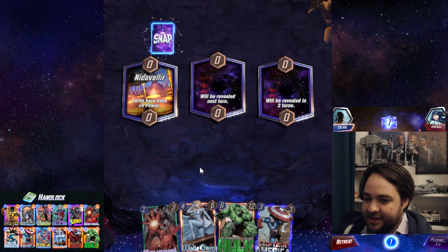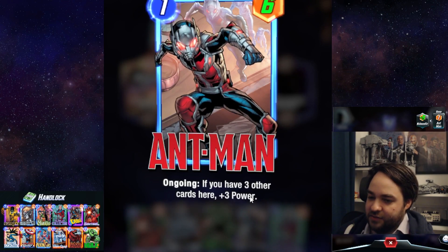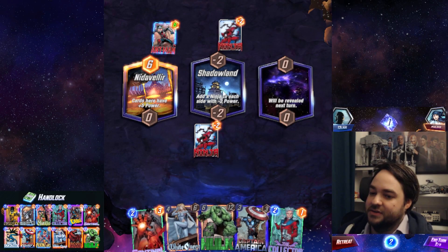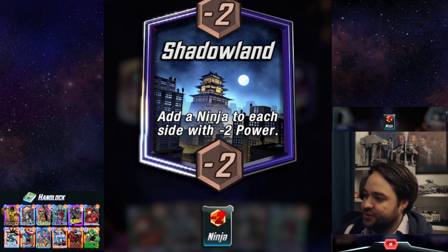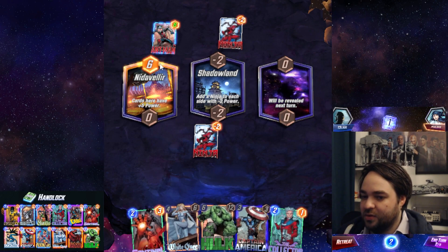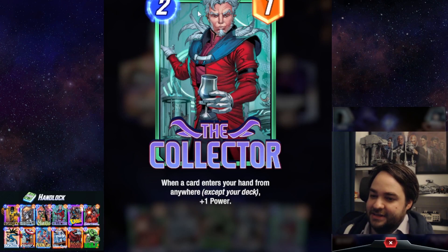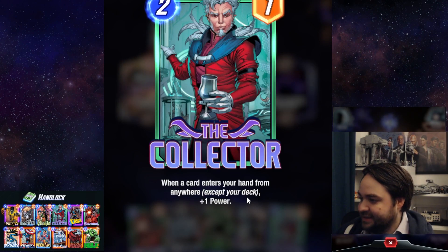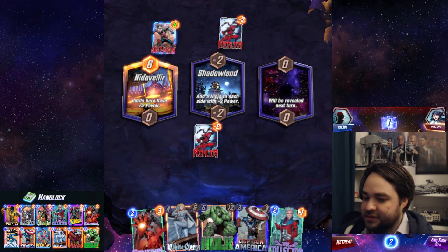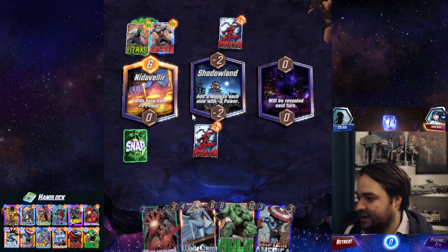We'll end turn since we have no one-mana play. Our opponent has played Ant-Man — a one-mana, one-power card that gets plus three power if your location is full, making it a one-four in a full location. You can have up to four cards on each side of a location. The second location is Shadowland — both players get a minus-two Ninja on their side. A core card of my deck is the Collector, a two-one that gets plus one power whenever a card enters my hand from anywhere except the draw step. I'm putting him in Nidvalir where he gets plus five power immediately.